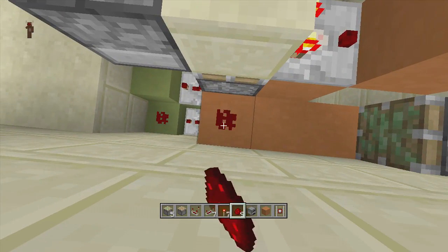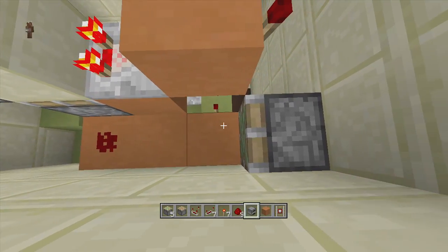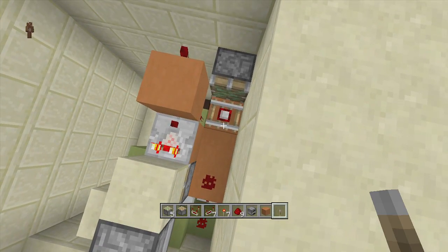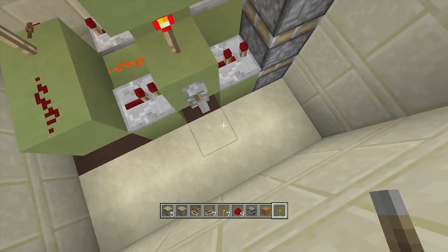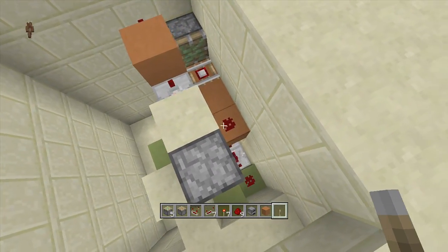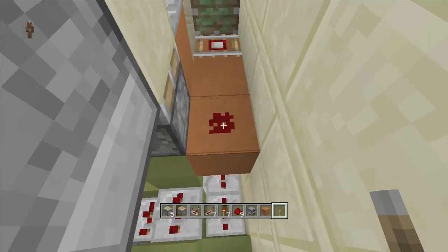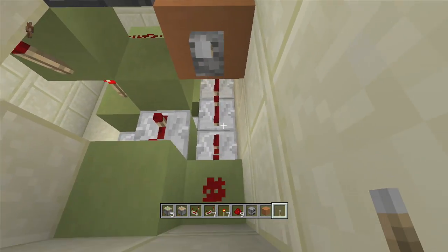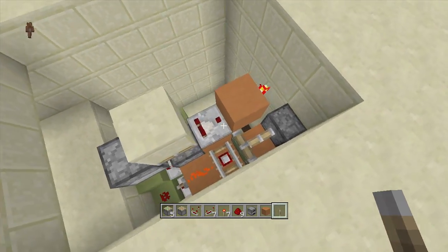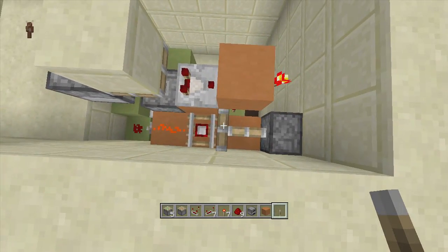Put a piece of redstone dust down here right next to the sticky piston, and put your detector rail in front of your sticky piston. Once you've got your detector rail in, take out your lever — it was just to test it earlier but now we actually need it. Come over to where our redstone dust is and put the lever down right here, then flip down the lever so this redstone dust is on permanently. As you can see our budded switch already activated.